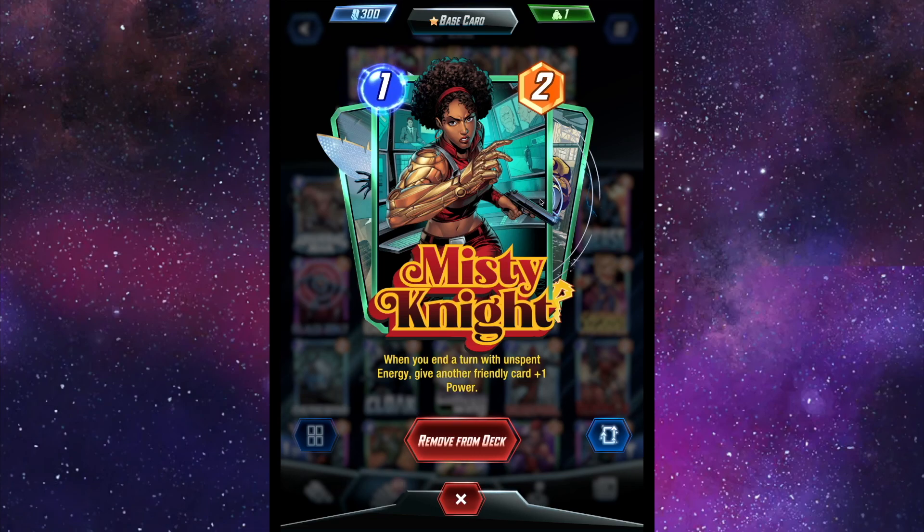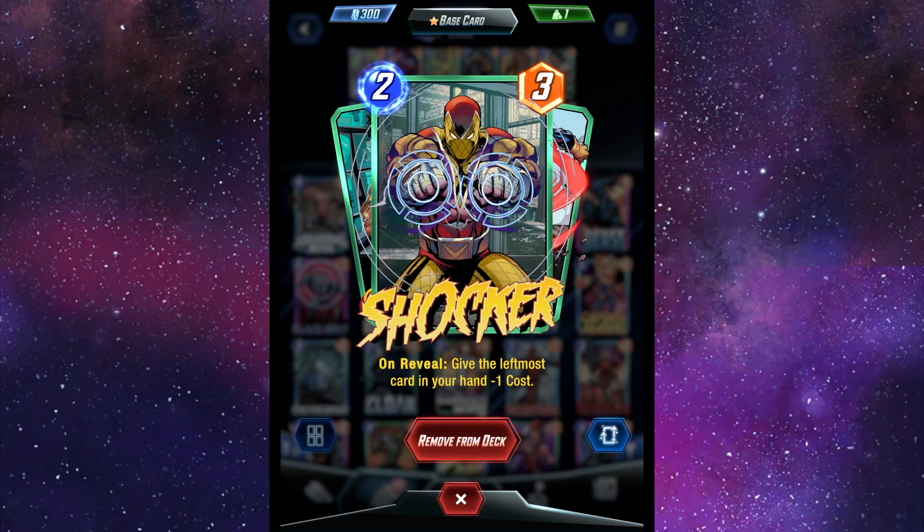Then we have Misty Knight. I don't really use Misty Knight a lot unless I was pulling a Patriot deck, and this version of her wouldn't work in the Patriot deck, I don't think. Her ability: when you end the turn with unspent energy, give another friendly card plus one power. Then Shocker — on reveal, give the leftmost card in your hand minus one cost. It's somewhat random, so maybe in a Chaos deck hybrid. Not entirely sure.